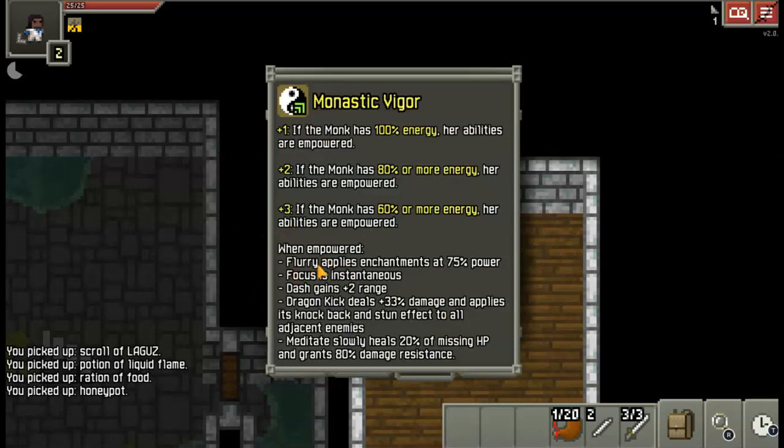Flurry is two instant attacks. Focus blocks a single melee attack. Dash is pretty much teleportation. Dragon kick knocks everyone backwards around you if you are using the empowered version. And meditate will cure all negative status effects. Those are the empowered versions you can see here.